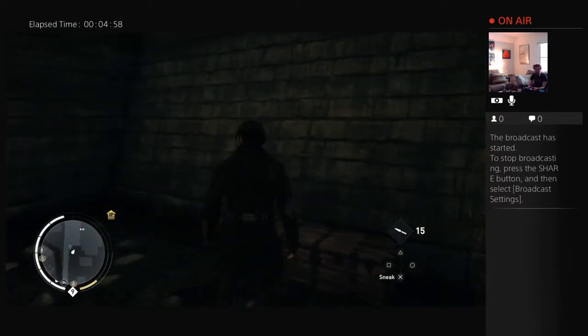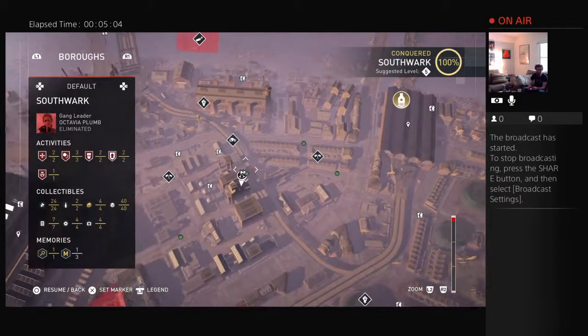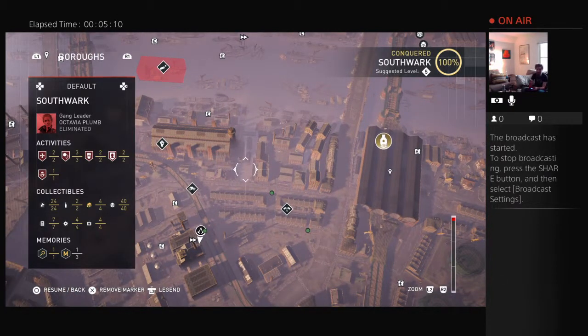Nothing more to it. Right down below this fast travel point — you can scope it out yourself, you can see it's really far underground. Create a waypoint over here and it'll lead you to some water. There's a tunnel underground and it kind of leads you straight there. It's a fairly straightforward shot once you hit the tunnel. Hopefully this helps anybody else out there having trouble finding this chest, because this was a real bane.